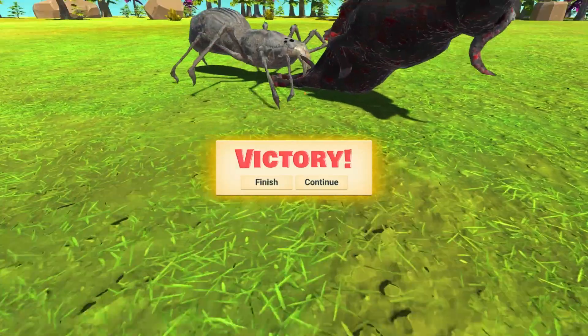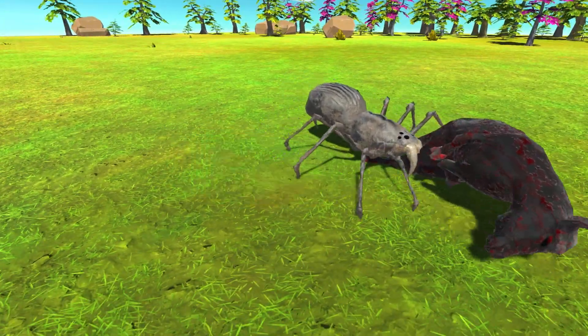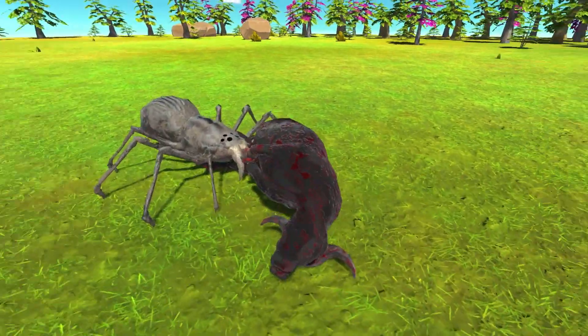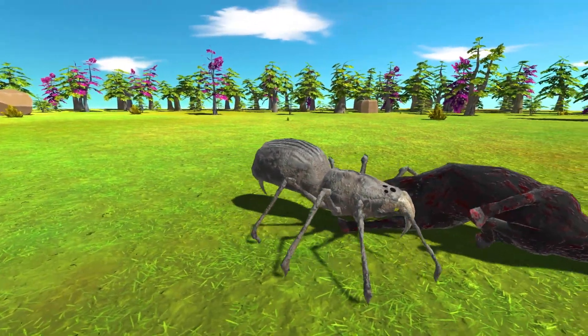It's a fast win. You can see how the buffalo's skin changed because of the venom. There it is a little closer, and this is the spider.